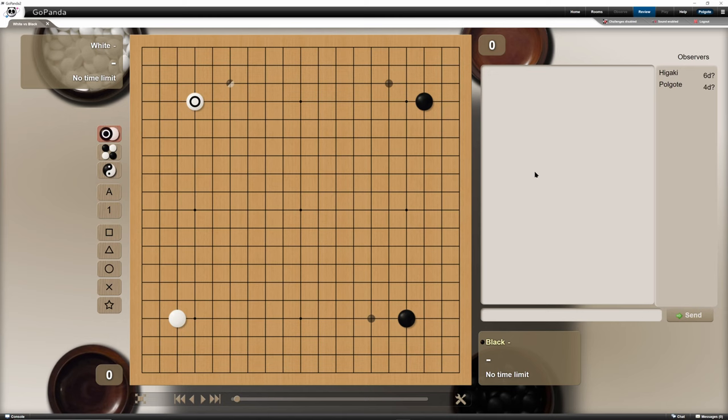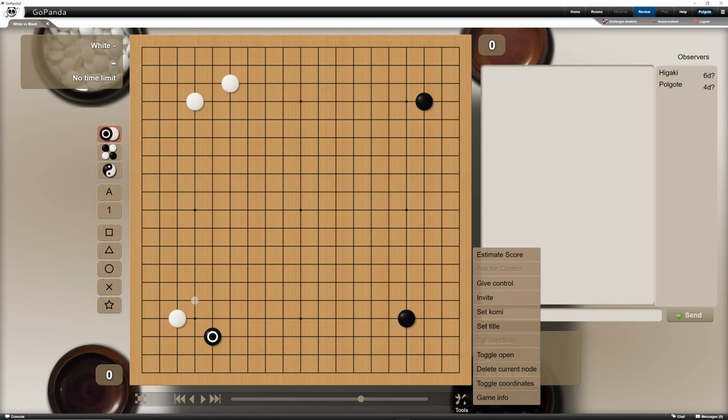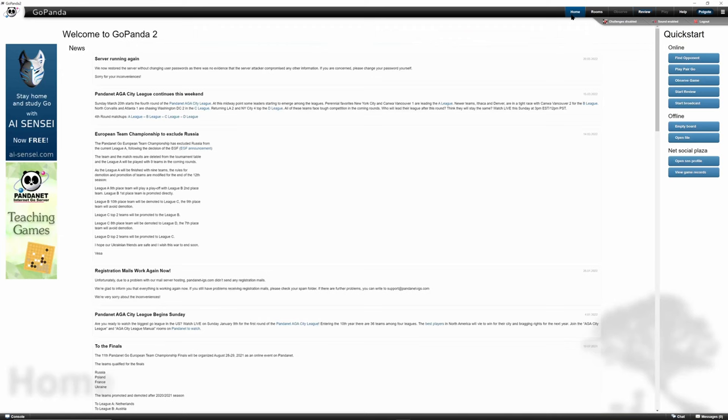Let's look at how branches work. Unfortunately in Pandanet it's difficult to see a tree branch. We can delete a current node, and then you can see it's no longer there. There are possible branches — one continuing from the game, another just being a further move. If we change the color it continues the other branch. We can delete a branch, but there's no way to just put it back.